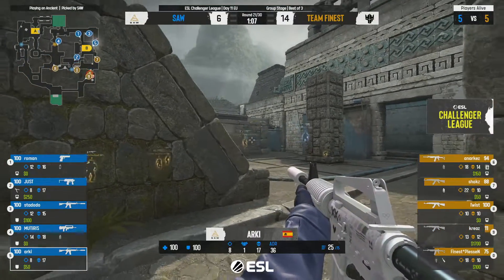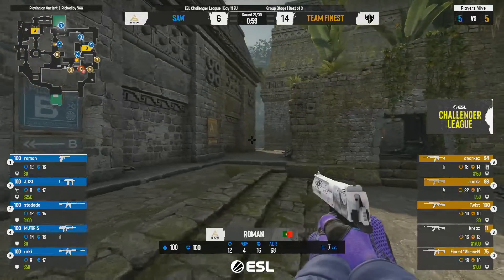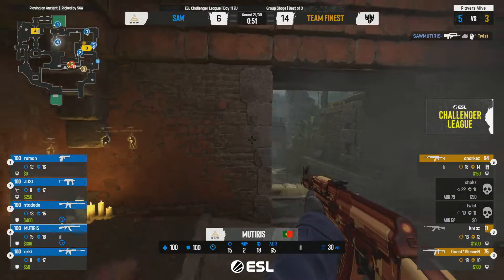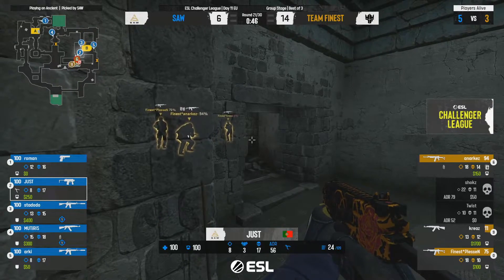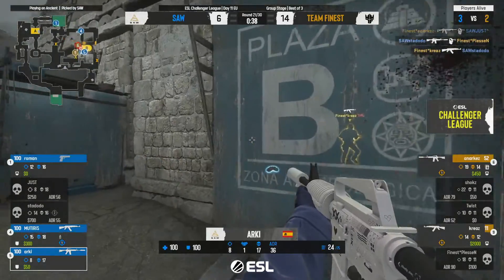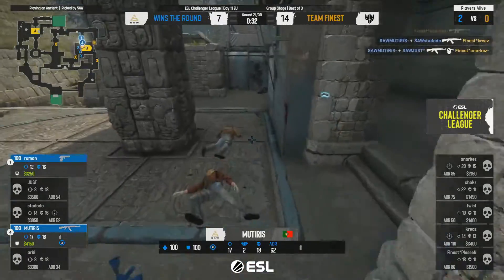Kreeze is tagged down to 11 HP — a good start for the CT side, but they've completely left A open. A rotation from Roman is gone — they've put all their eggs in one basket. Mutras gets killed. We've seen them get the man advantage before but couldn't turn it around. He can't get the kill — a trade-off happens. Straight away in fantastic position gets a kill. Arky gets killed — trade once again, left in a 1v2 at B. Mutras being a key player getting a couple of kills.